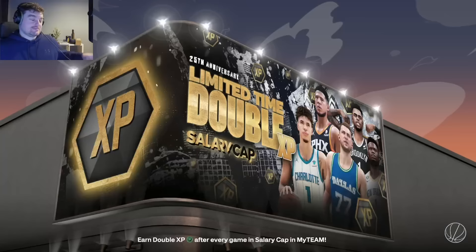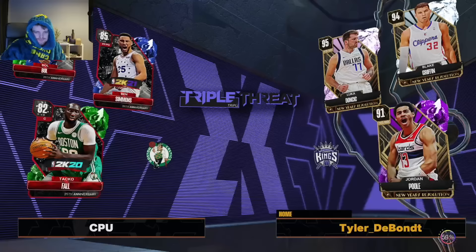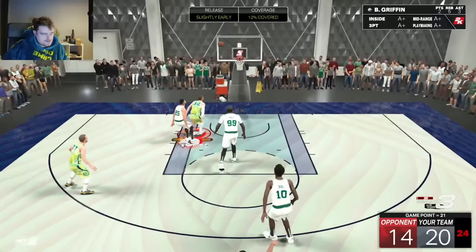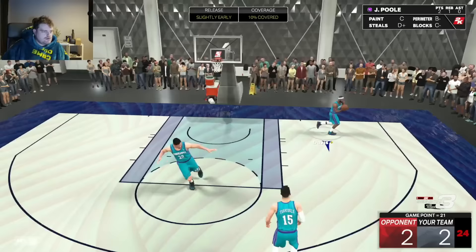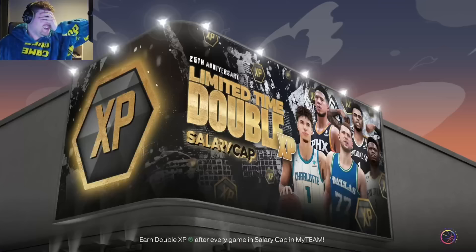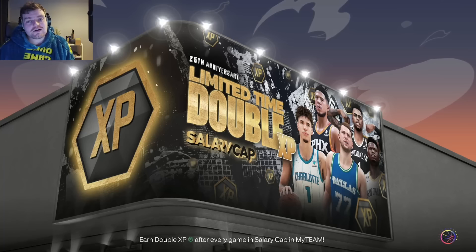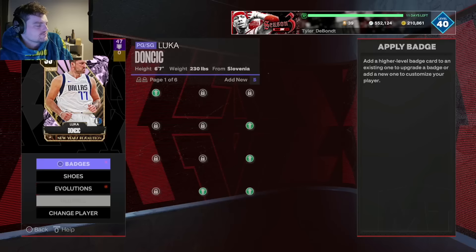I switched to current gen and the Jordan Poole challenge, where he has a 40 steal rating and needs 15 steals. Started rotating guys that needed steals across different challenges, including the Ben Simmons one and the all-gold challenge against Baron Davis. Jordan Poole, surprisingly with his 45 steal rating, ended up getting quite a lot of steals quickly. We actually finished Luka Doncic's Evo — once you get the steals it's easy, but getting them was just so long.